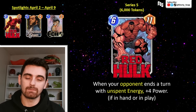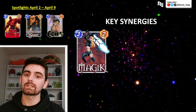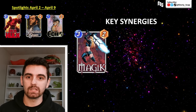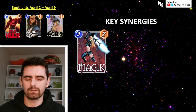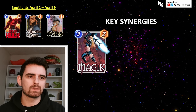Let's get into some of his best synergies. While Red Hulk is very dependent on what your opponent is doing with their own cards and energy, there are some ways you can manipulate it. If you are playing a card like Magic, you're extending the game to turn seven. Maybe on that seventh turn your opponent plays another six cost card, floats one more energy. You're just giving them more turns to float energy, and more turns to draw Red Hulk, which can get an extra trigger in there.